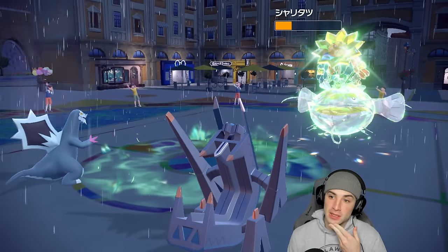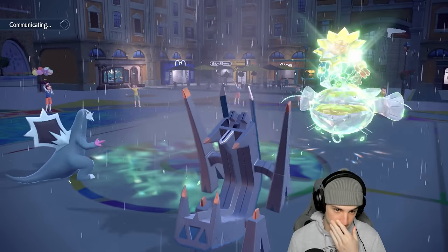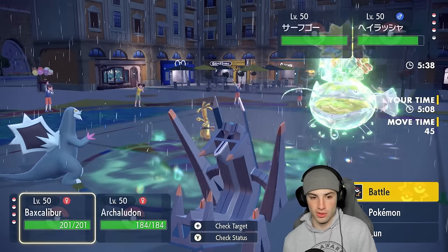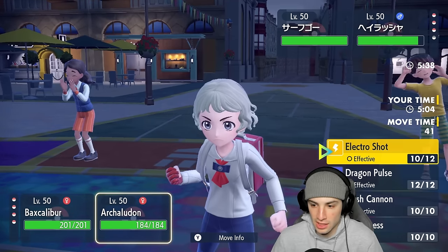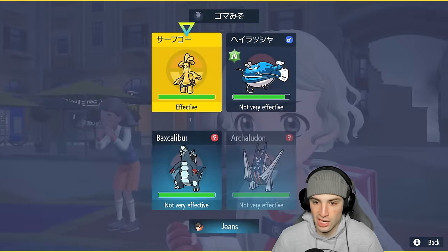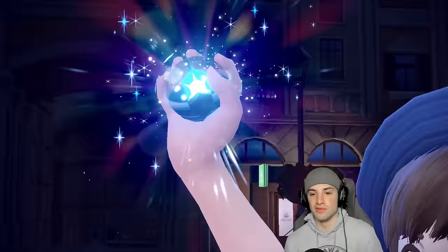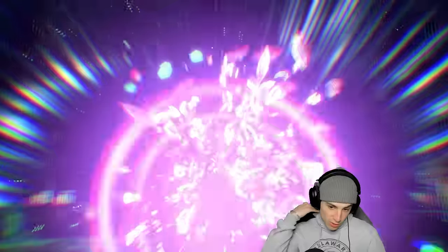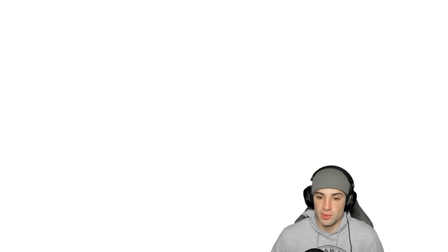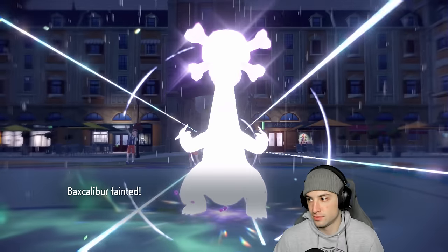Tatsugiri is going to faint, but now they have Dondozo and probably Flutter Mane coming out. He might pop another Parting Shot. Goldenglow comes across — I'm going to throw an Icicle Crash and go for another Electro Shot into Goldenglow. I'm also going to Terastallize since they don't have weather control — I'm not dealing with a Steel-type move into this slot. I've got the Assault Vest which is pretty good. But if Make It Rain pops in the rain, we're gone.